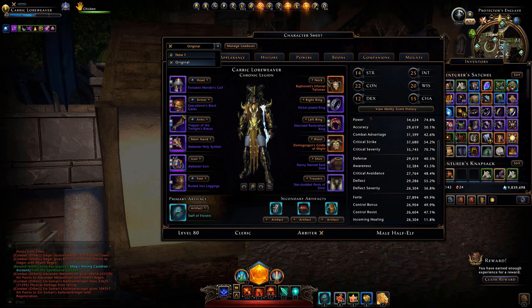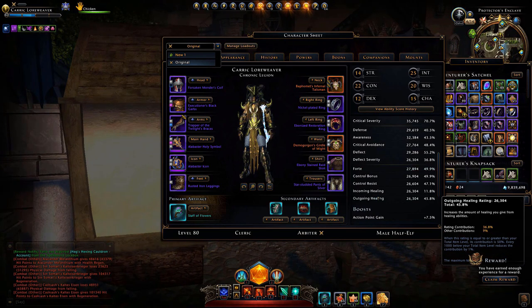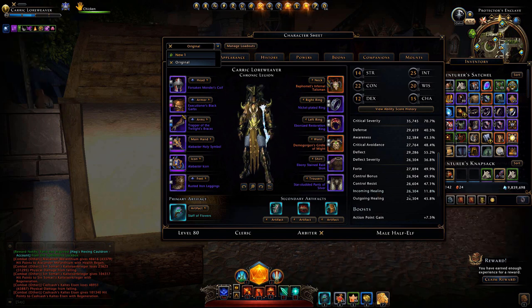DPS players can keep defensive stats close to base levels — your tank will attract heavy attacks and your healer will keep the group alive. The stats below the main combat section that you want to pay attention to are Forte, which gives additional bonuses that change along with your paragon path. If you're a healer, outgoing healing is important; if you're struggling as DPS or a tank, incoming healing can help. Stats like action point gain and recharge speed also have some impact.